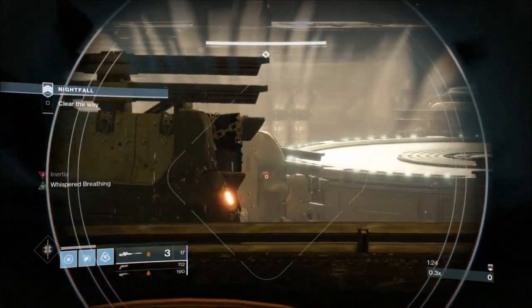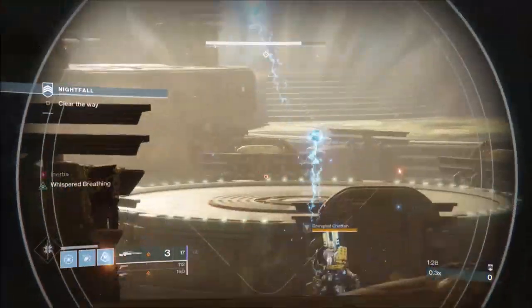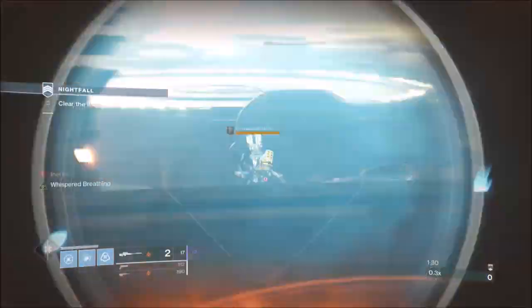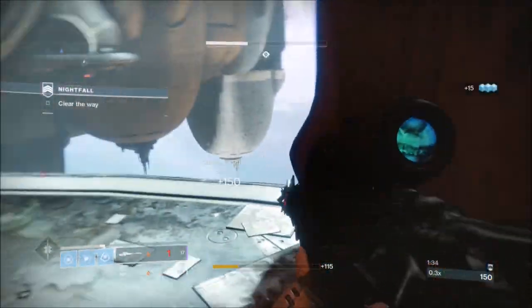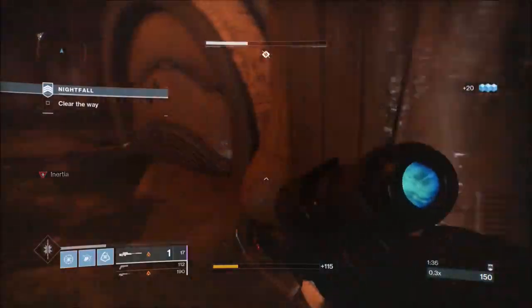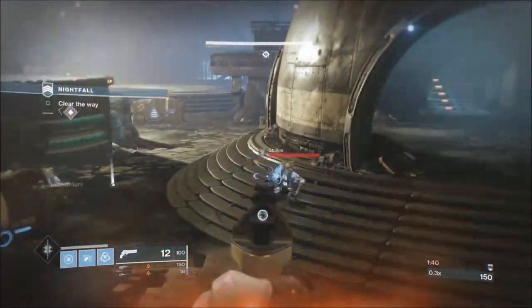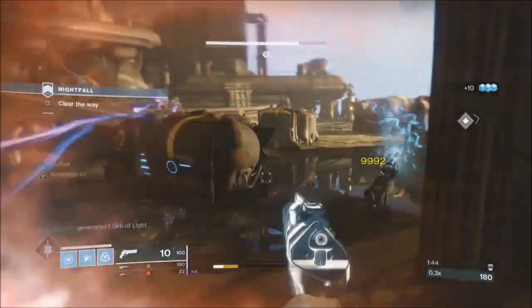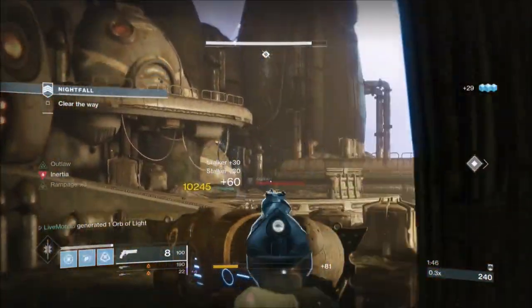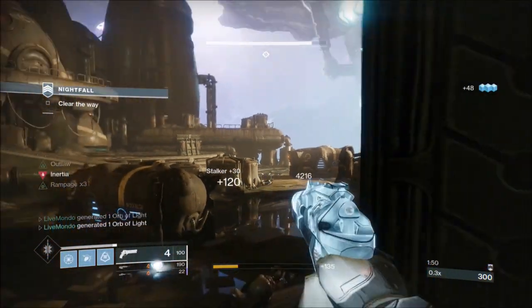When you get to the first encounter - the tank encounter - you want to take down the Arc captain. This will be the way of it for each encounter: take the Arc captain first. I take this one before even going into the room, then regenerate my health using Momentum. Inside the room you're going to have some red bar ads, and then two orange bar elite snipers will spawn - take those out.